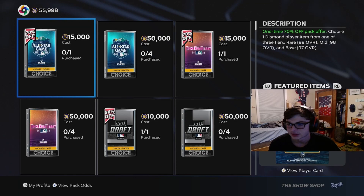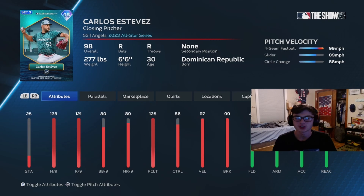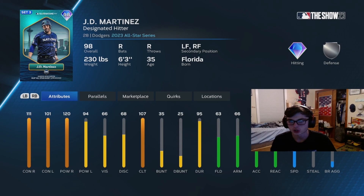Moving on to the mid-rare round, starting with Carlos Stavis from the Angels. He pitched a pretty good inning and it's also his first time making the all-star game. Really good fastball, good slider, good circle change — he doesn't have an outlier on the fastball, but the hits per nine and K's are literally insane on this card, and so is the clutch. Definitely a decent card good for an inning.